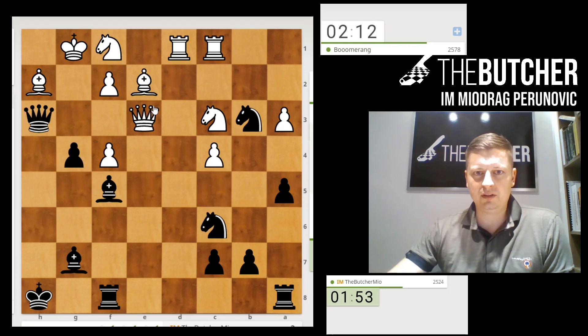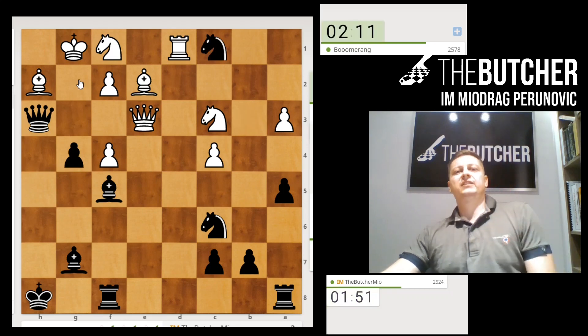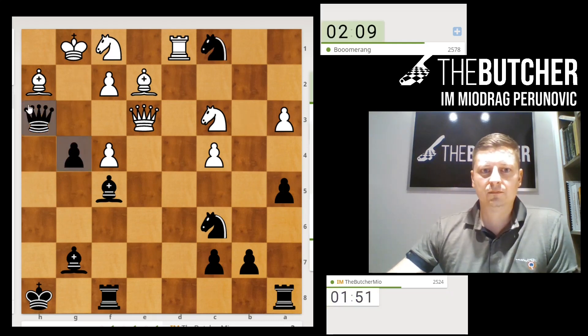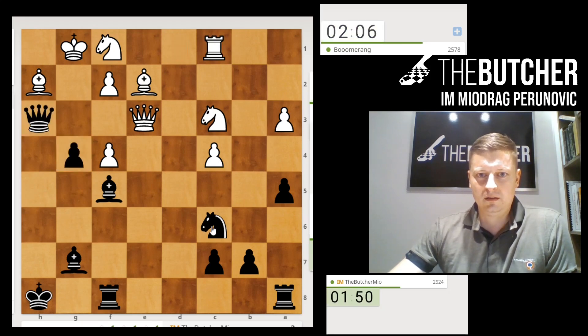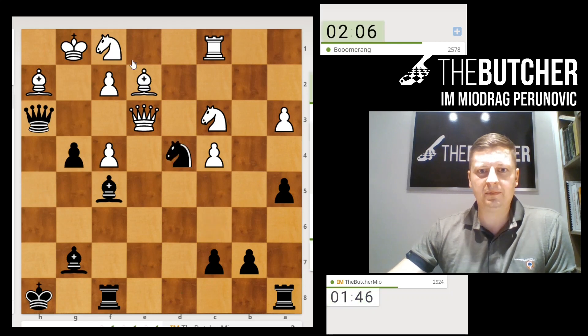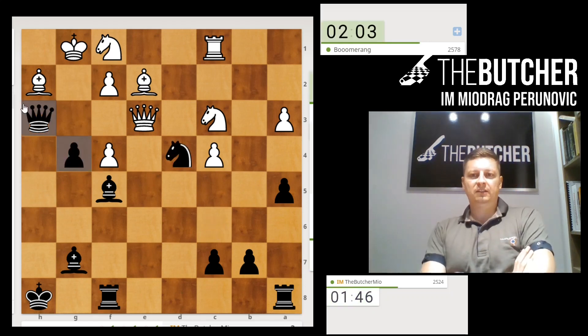Let's just call it the refutation of the London — you just take it, and if he takes, you take by pawn. Another piece comes into the game: it's the knight. Now I want to play rook to a8, just like I told you.